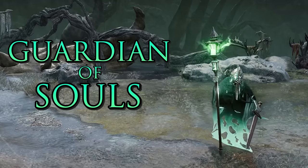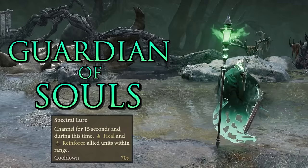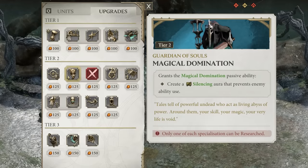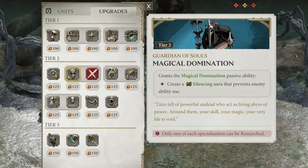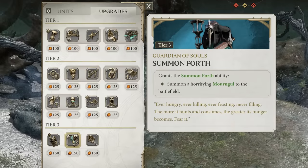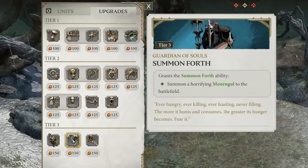Your tier 2 hero is the Guardian of Souls — basically your healer. He's more of a ranged hero, so keep him out of melee combat. His heal ability is useful in any strategy. He can get a tier 2 upgrade called Magical Domination, a passive silencing aura that prevents enemy ability use — pretty strong. Or you can take Spirit Drain, increasing his attack range and damage against elite enemies. He can also be upgraded at tier 3 to summon a temporary Mourn Goal. A great support hero.